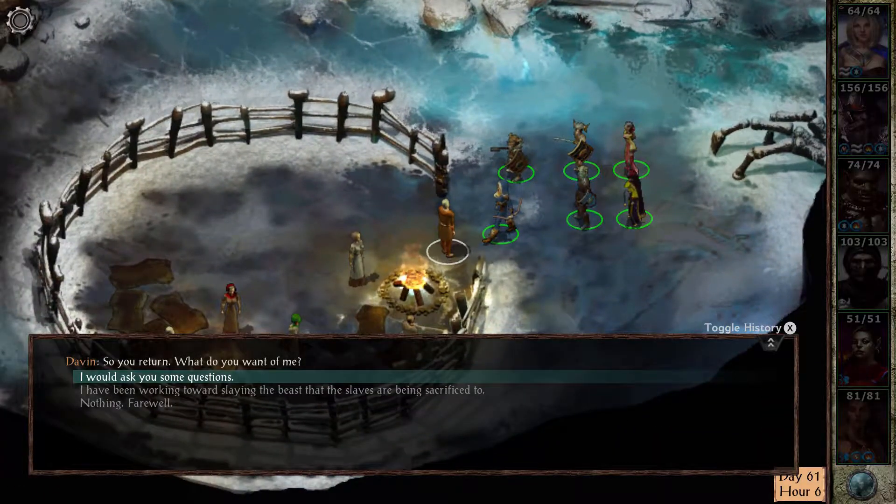The second group of slaves is in the frost giant caverns to the southwest over the broken suspension bridge, which you can fix with a book by another of the slaves in the museum, Soth. Once inside, speak to one of the slaves, Davin, about how to rescue them.